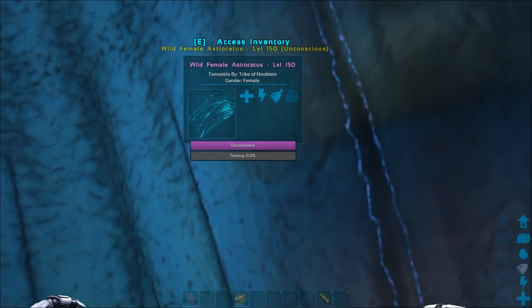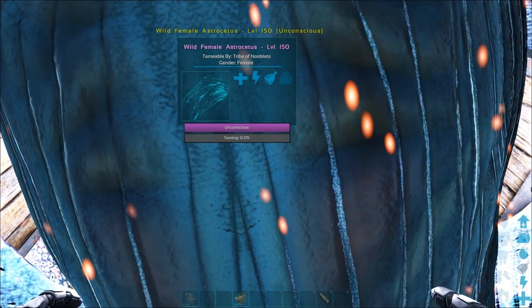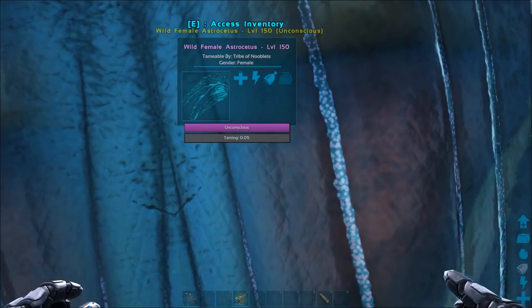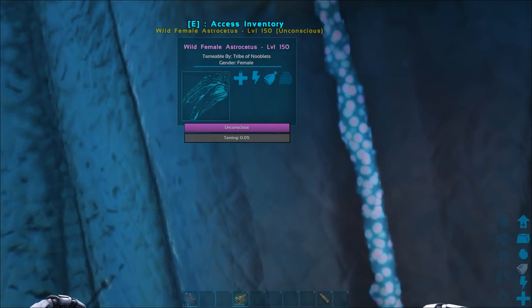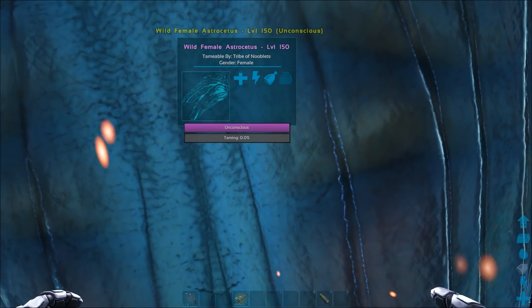If you thought that when I ran super speed into the whale and damaged it before I started torporing it, that's the reason why the taming effectiveness was 80% - it's not. You can damage a creature as much as you want before you torpor it. Only when you start knocking it out does the damage count.